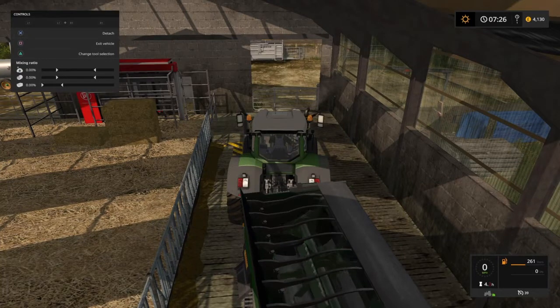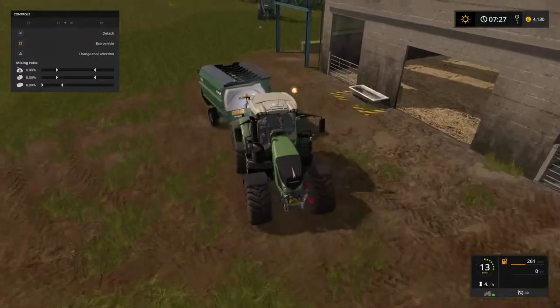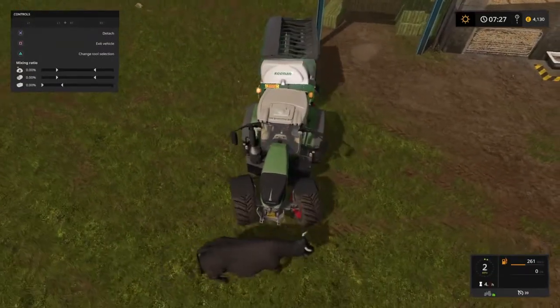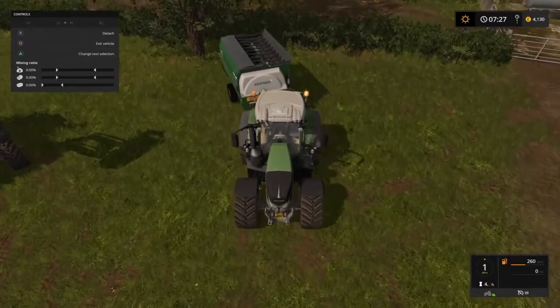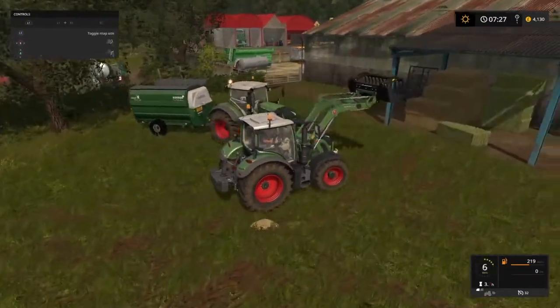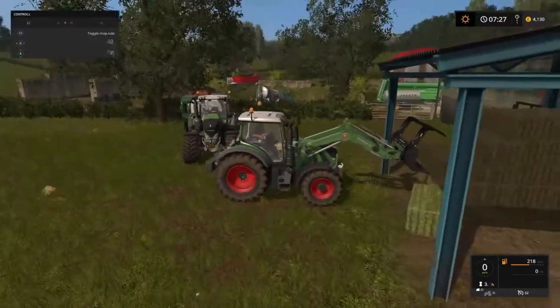We haven't quite filled up the power food but we're out of loose straw. We could shred another bale or two and tip it out — we'll tip the straw over here somewhere. So let's get two bales of straw, shred those, and then we can mix one more batch of power food — that should be enough to fill up the power food bar.